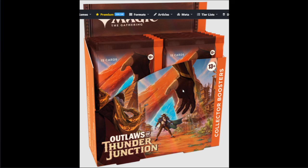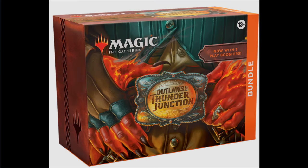Moving on, we also have a picture of the bundle. The bundle looks really cool — this is a different hand than we've seen before; it looks fiery. It almost makes me think it's Tibalt, which would be cool since we haven't seen him in a while. I love the whole country big belt buckle look — it's cool, I like it.